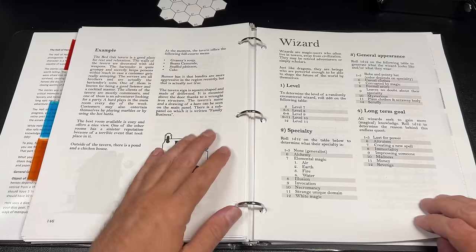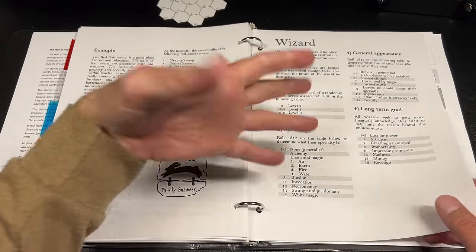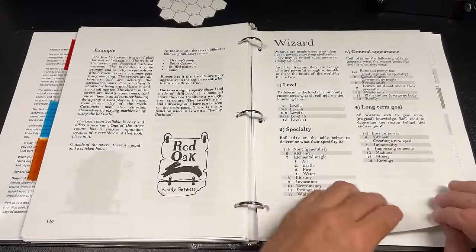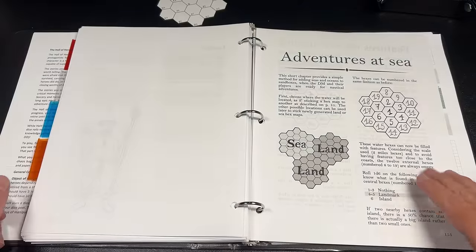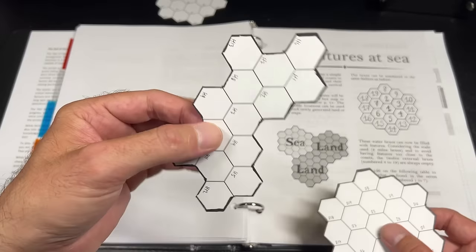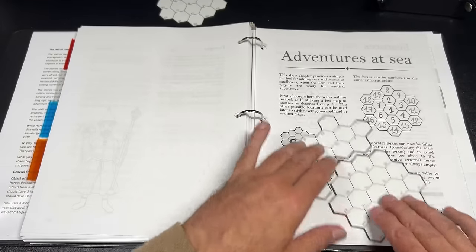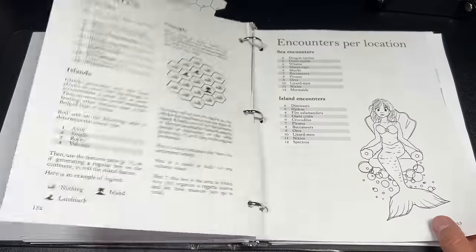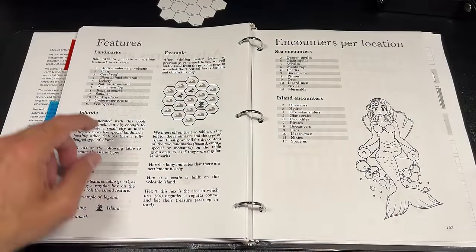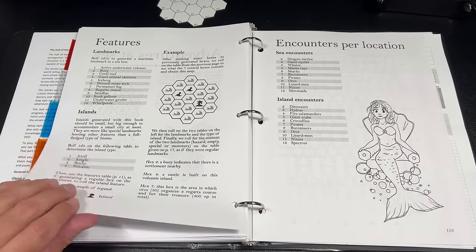Then we get into rolling up detailed wizards, since wizard towers are important to the structure of this tool. Finally there's a small section on sea adventures — I'm thinking of taking one of my odd-shaped tiles and making it a coastline. You can find an atoll, jungle rocky volcanic islands, different kinds of landmarks at sea, and various sea locations. Personally I want an entire book made just for sea adventures using this same style.